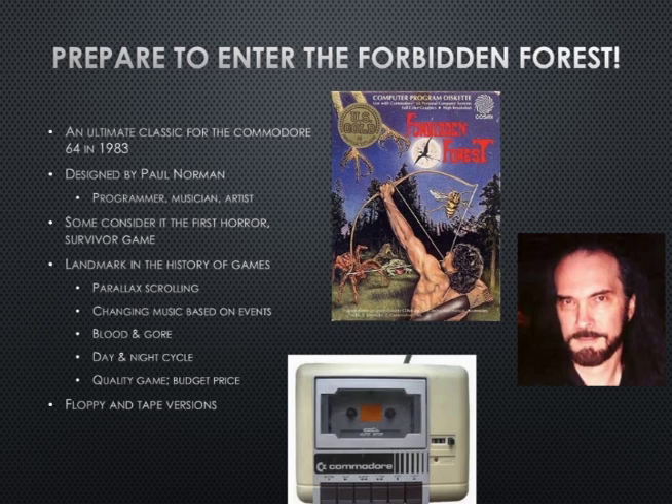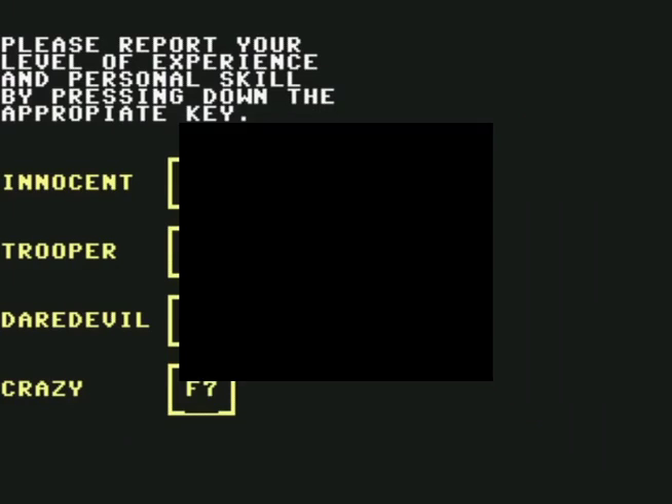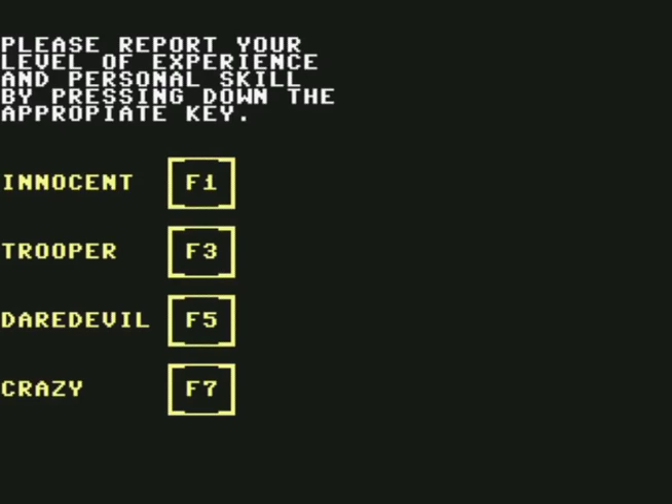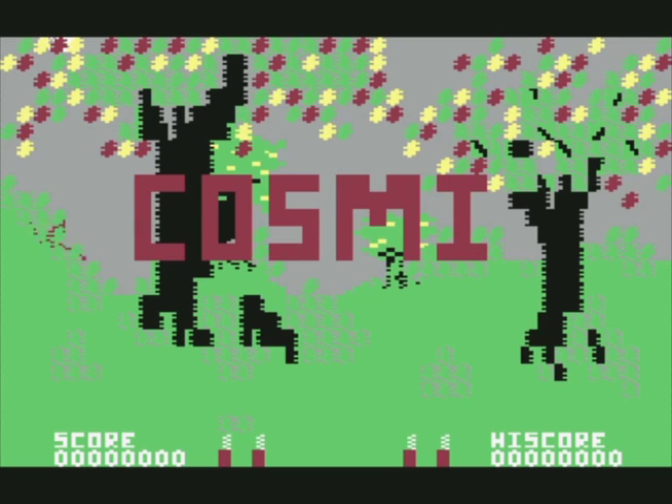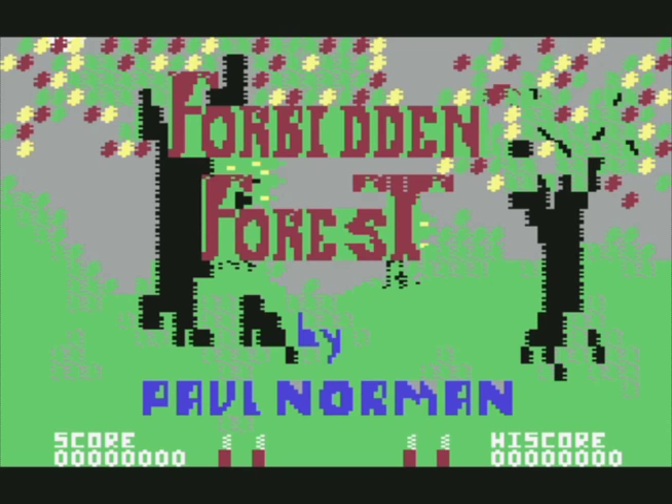So we're going to go ahead and get into this and see if we can survive the forest. Alright — Archer. Are you innocent? Yes. A trooper, a daredevil, or crazy? I'm innocent. You're innocent. Well then, Miss Innocent Archer, here we go. It's all waiting for you. Paul Norman.